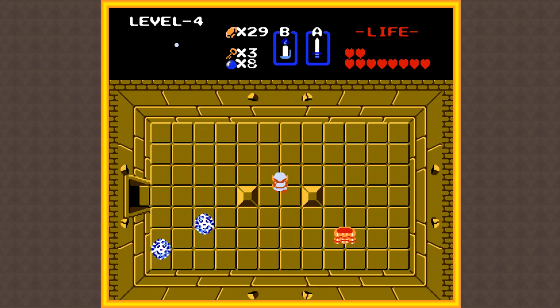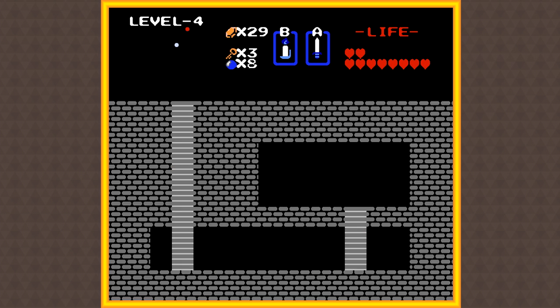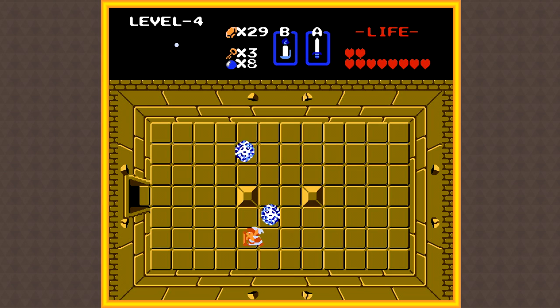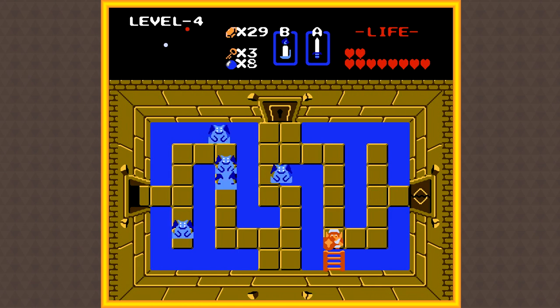These guys might look familiar because they're Like-Likes, so try not to get near them, especially if you have the magic shield because they will eat it. Thankfully the Like-Likes in this game are kind of easy to kill, so they're not really too much of a threat. Let's head down this secret staircase because we're gonna get the item from this temple, which is the ladder. Yeah, this game has some really weird items, but trust me the ladder is super useful. It actually allows you to cross one-by-one gaps, so pretty much anything that was blue in this temple that was only one square wide we can now just walk right over with our ladder, allowing us to go to a whole bunch of new areas.